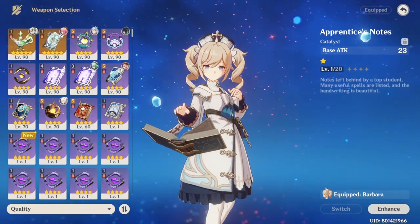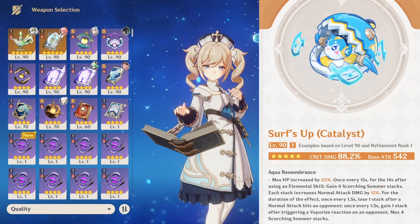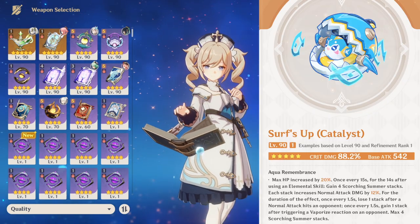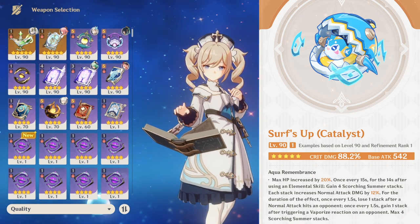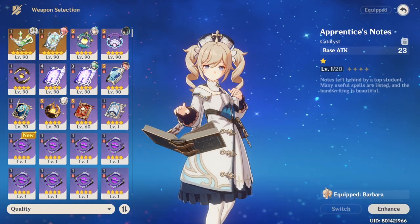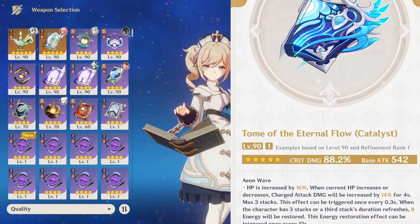Now let's move to the build, starting with weapons. For 5-star weapons, her signature catalyst is of course the best — it gives critical damage, a big HP increase, and increases normal attack damage. Basically everything good for her. Another good option is the Tome of the Eternal Flow: it also increases HP and has a critical damage stat, though beyond that it's not super useful for Mualani — it's good mainly because of the stats.